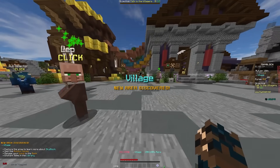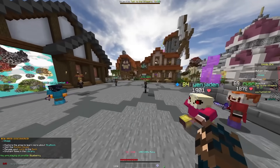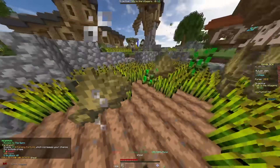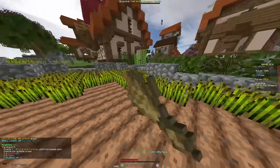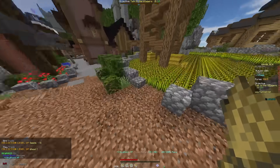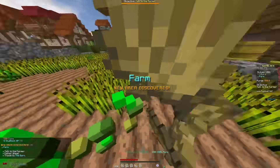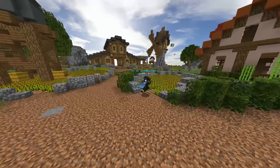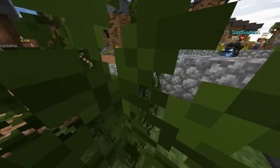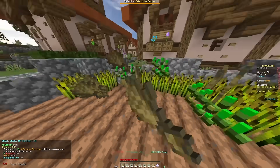My very first goal on this character is to unlock the bazaar at level 7. Not only will it make gaining resources for crafting easier, but it's a great way to make some money on the side early on. I don't know the most efficient way to hit level 7, but I assume the fastest way would just be to level up really easy skills like farming. And this is pretty true, because this early in the game, skills are really easy to level.